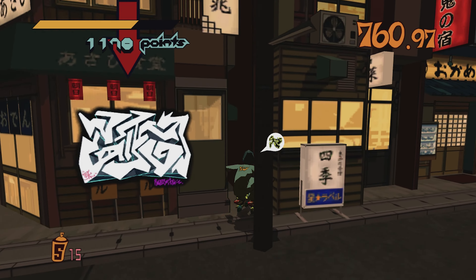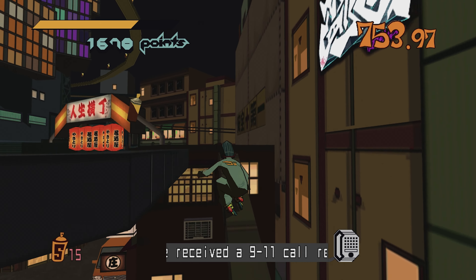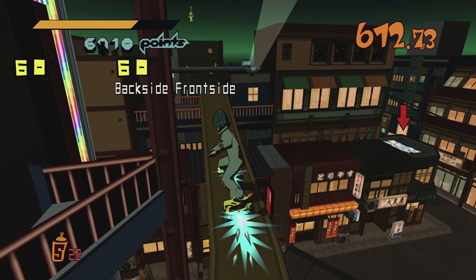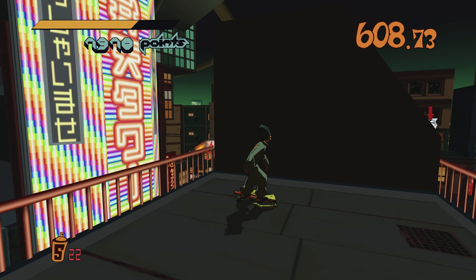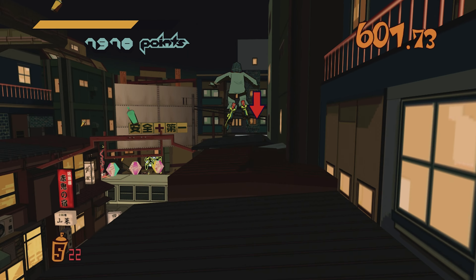Tagging costs paint, but luckily there are loads of spray cans littered all throughout the city. These also respawn after a while, so you should always have a few in reserve. If not, it's a good idea to spend a few minutes exploring and finding a load, so you don't have to worry about running out. Getting around these levels is loads of fun. Skating is easy, and grinding on pipes, rails, and just about anything with an edge is really cool, and can often lead to hidden areas filled with power-ups and more paint.